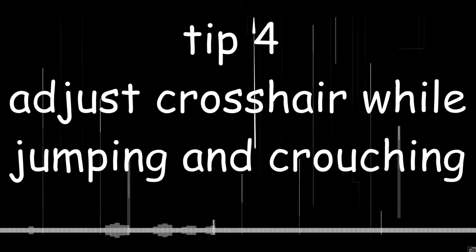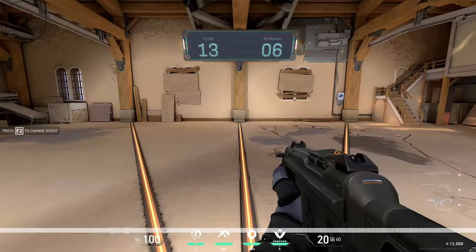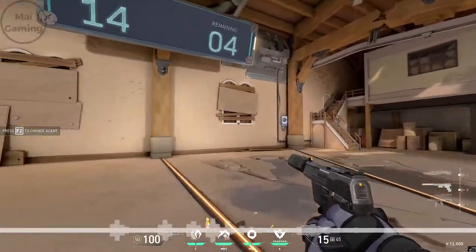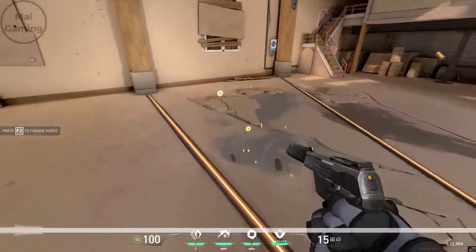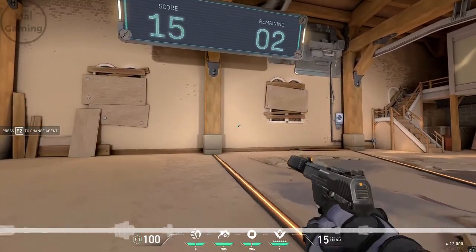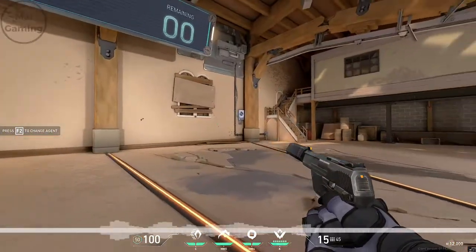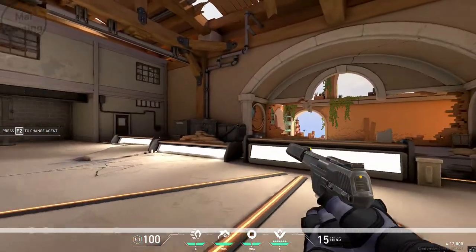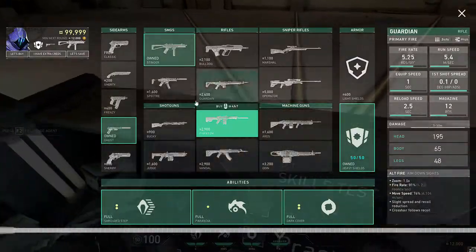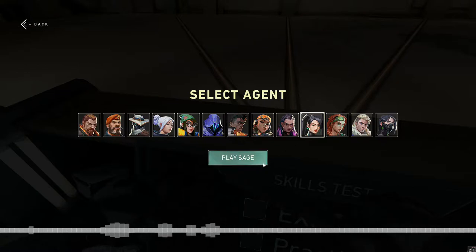My last tip on getting good crosshair placement is to adjust your crosshair while jumping and crouching. It throws your aim so much when you crouch or jump, because many players don't move their mouse up with them when they crouch, or move their mouse down when they jump. Go up to a bot and place your crosshair on his head while jumping or crouching. When the enemy is the one crouching or jumping, you want to practice tracking if your game has that much vertical movement.